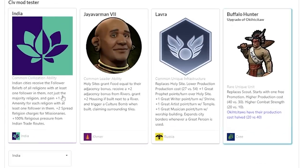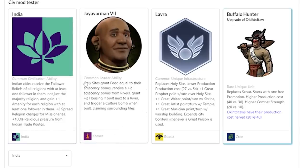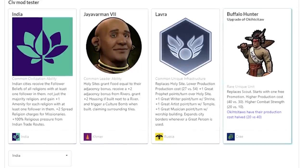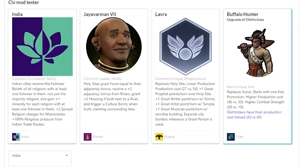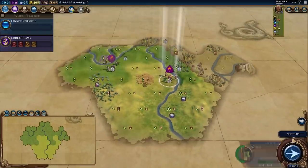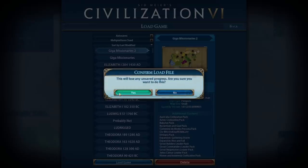So I've built this missionary Civ. We've got India's ability mostly for the plus two spread charges for missionaries and the extra religious pressure from trade routes. We also have Jayavarman — we get better holy sites, extra adjacency, extra housing, extra food — and then we have the Lavra, the half-priced holy site. This Civ is all about rushing down other Civs with missionaries. There's not really a religious-based unique unit so I just took the Buffalo Hunter, which is an Okichita with their production cost halved — a souped-up Okichita. I have a game I was playing with them — the 'Giga Missionaries' game — where I settled and started planning my empire.